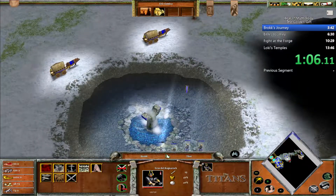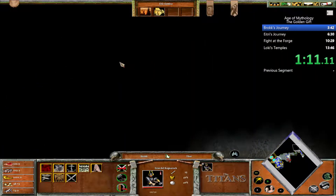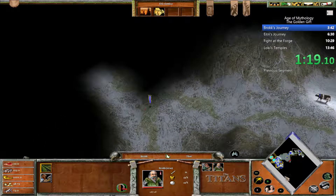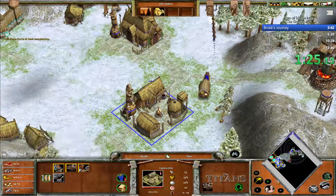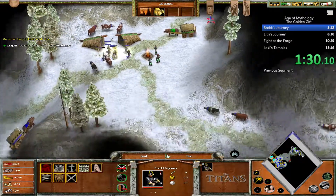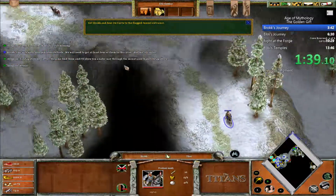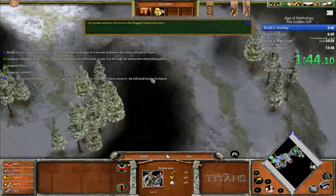I'm rescuing some cows so that a guy who is up there will make an underworld passage, which means I can teleport to the other side of the map. I'm going to send all of my units over there. My heroes cleared up a path, and here is the guy.